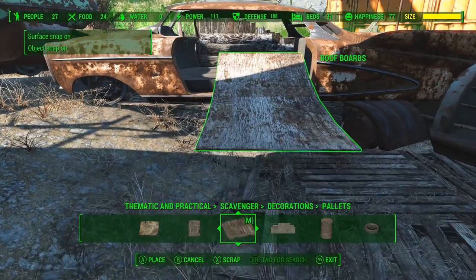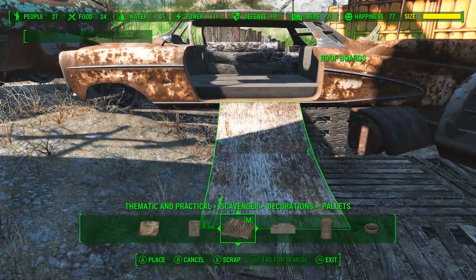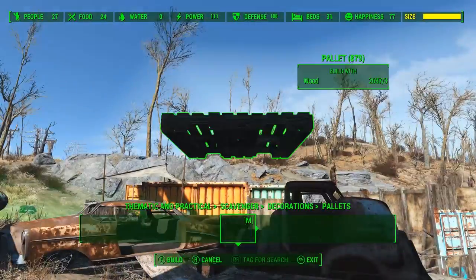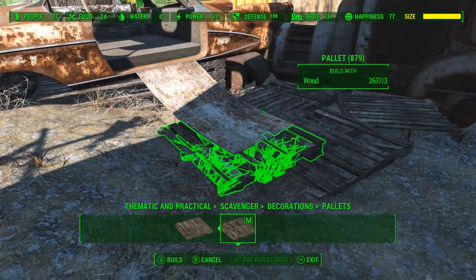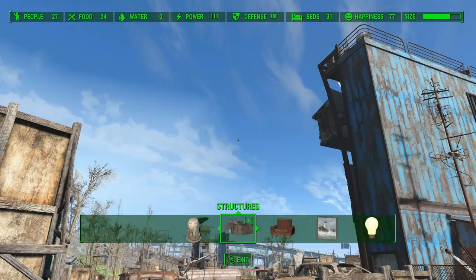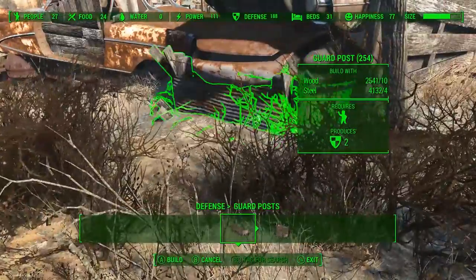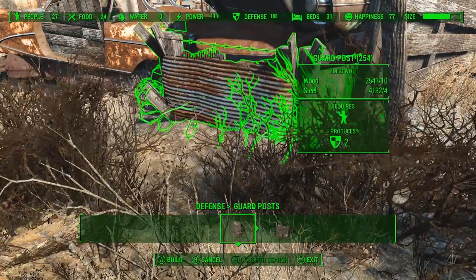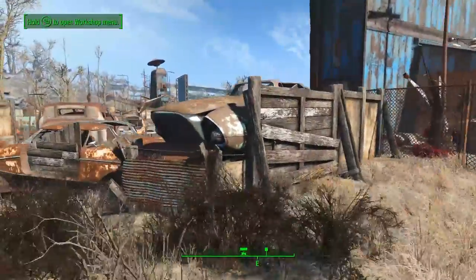Now we're going to build a ramp. I figured a ramp would work better than stairs leading up to the sleeping area, so we just want to get one of these curved ply boards and then slide one of these pallets underneath — might as well have it match the other pallets sitting around. With the main part of the interior done, we're going to work on the exterior walls. These are also going to serve as the exterior walls to the settlement — this is actually going to be one of the entryways into this side of the settlement.